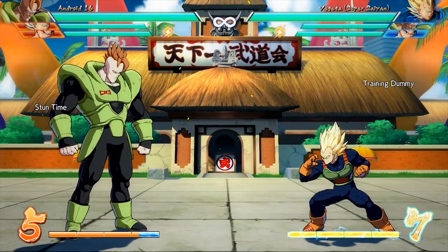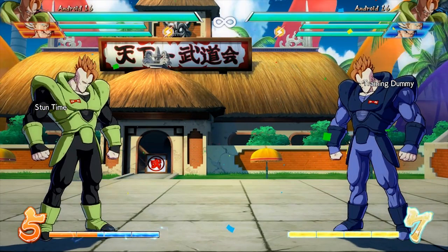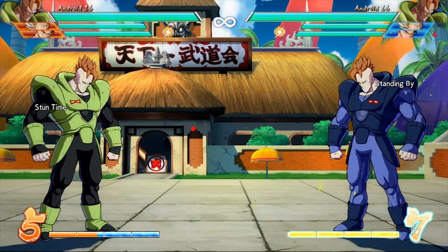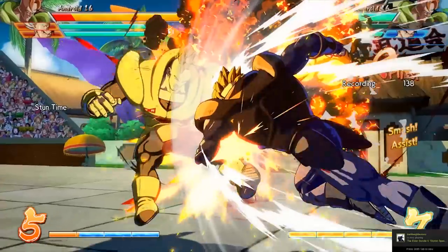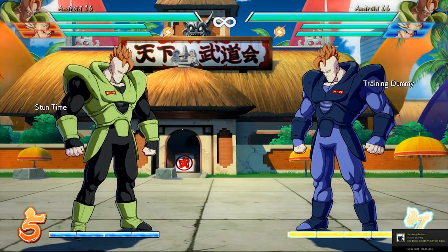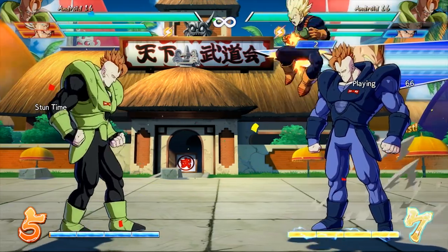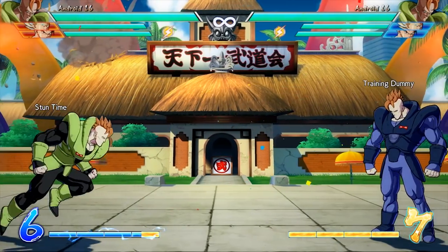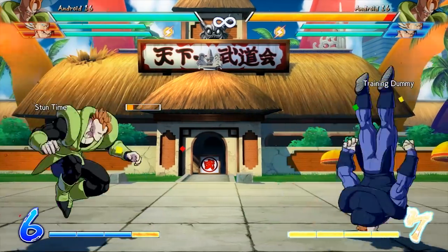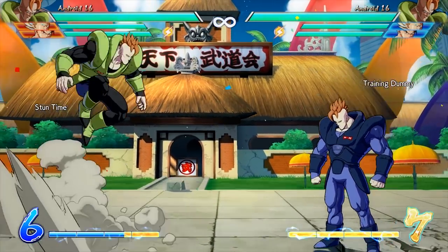Now it's a lot more balanced. Is the Vegeta assist bad to use on block? I wouldn't say it's bad — it's still lockdown. Let's say you're going to super dash out of it and your opponent knows that. He can still stuff the super dash. So you still control your opponent's options, but now your opponent just has more options to choose from. It's about choices — the opponent now has a lot more.